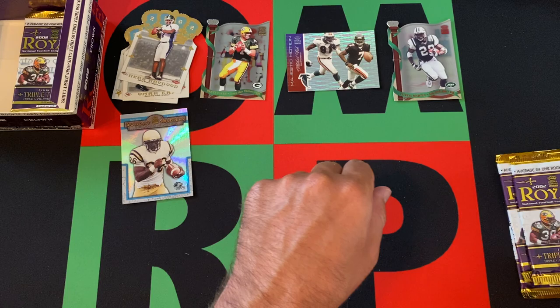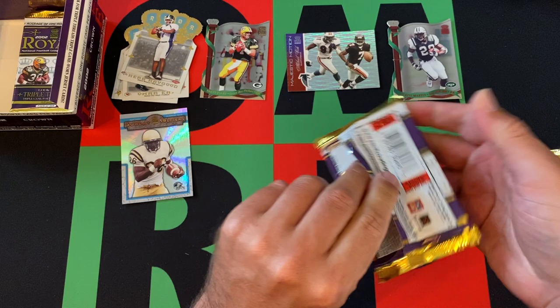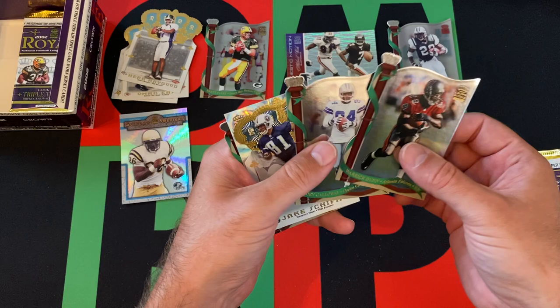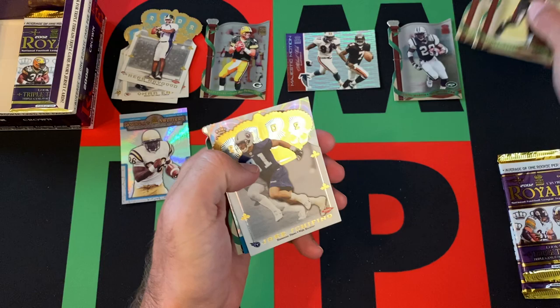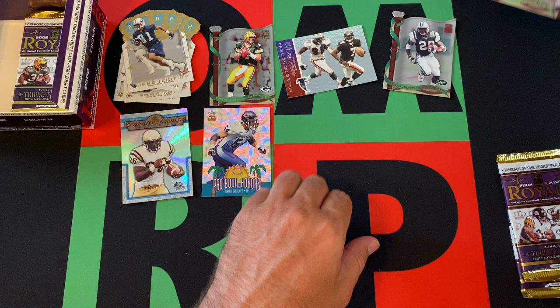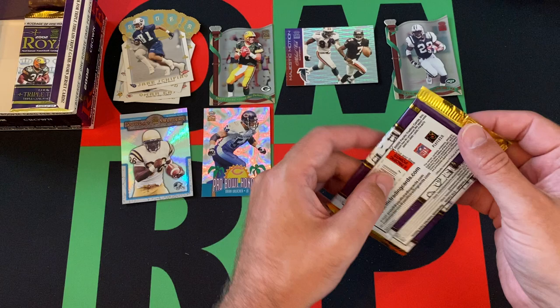Joey Galloway. Then we got Jake Shafino — rookie card. We got a Brian Urlacher Pro Bowl Honors. And then a Derek Alexander rounding things out for that pack.